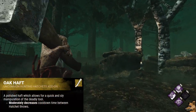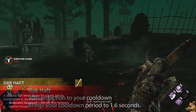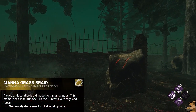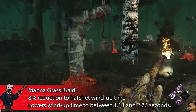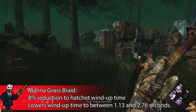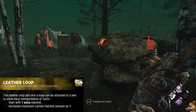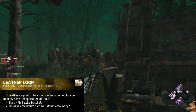Following that we have Oak Haft, which gives a 20% reduction in cooldown between hatchet throws, bringing it down to 1.6 seconds. Next is Mana Grass Braid, which gives an 8% reduction in wind-up time, making it 1.13 seconds to throw by tapping mouse 2 and 2.76 seconds to fully wind up. After that is Leather Loop, which starts you with an additional hatchet and lets you hold one more at any time, raising your maximum to 6 hatchets.